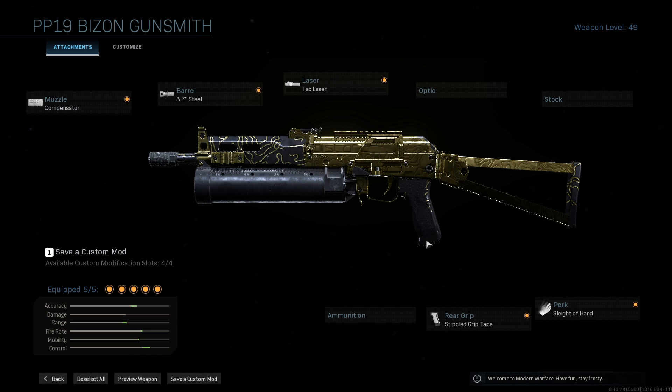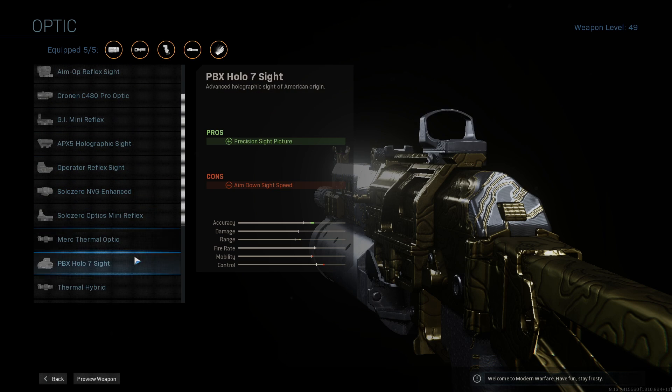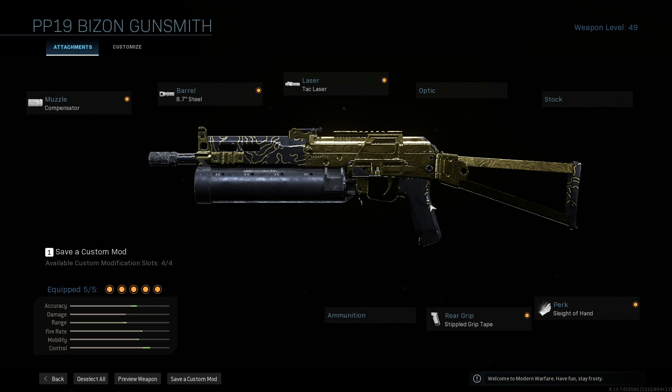This is the reload build. I won't spend too much time on it — it's basically identical to the kills build. The only difference is I swapped out the optic for sleight of hand, since you're going for reload kills and want to reload faster. I wanted to keep my ADS speed high while keeping recoil low, so swapping the optic made the most sense. The PP19 Bizon has pretty good iron sights — they're not too intrusive — and removing the optic actually improves ADS time.